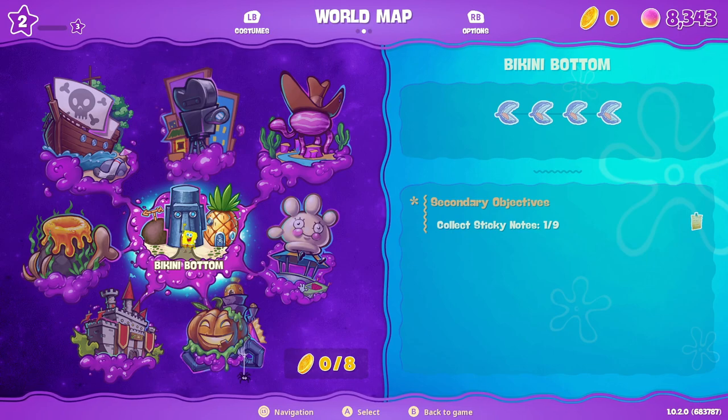Once you've gone there you'll see an option - RB, or whatever the button is on your chosen device - as options, and LB will take you to your costumes.